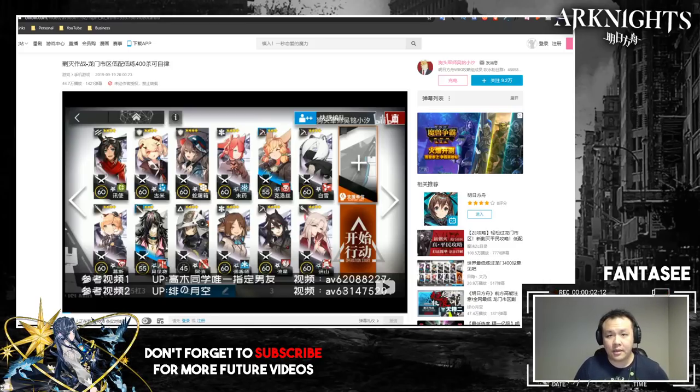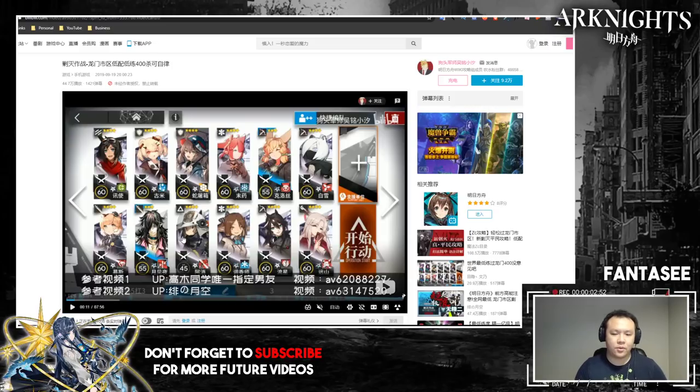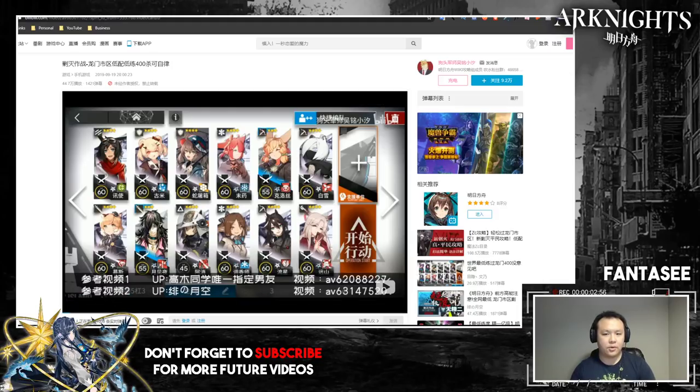In summary: if you have Gitano and Shirayuki at E2, plus two single-target snipers at E2, and everyone else at E1 max level, you should be able to do it relatively easily. You also want everybody's skills at Rank 7 at this point. Shaw is high priority for Rank 7 because she can't do her job without it. The same applies to F. Eater if you're planning to use her instead — her skill needs to be Rank 7 as well.